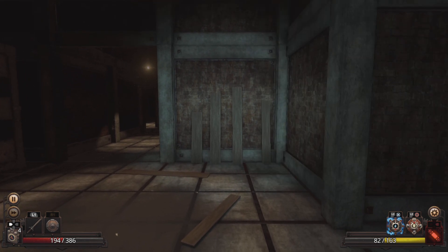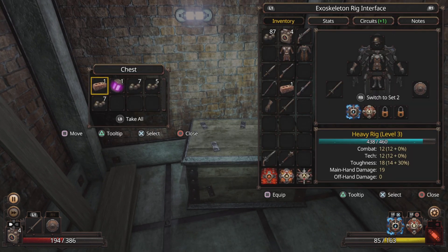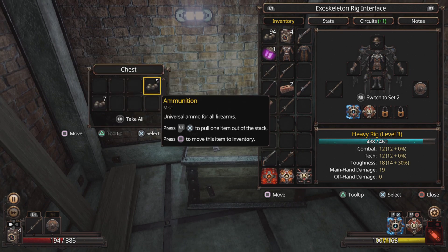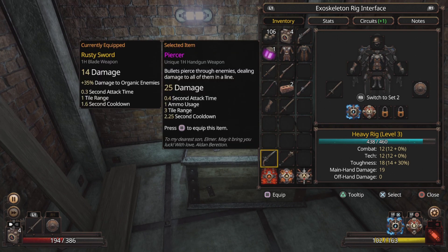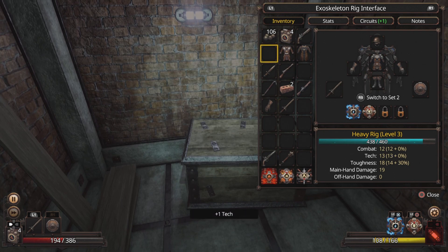Almost a level up. Let's check over here — there's something here. We got another brick, so we'll take it. What is this? New tech fuse — activate to permanently enhance your techno-something. This is for... damage? Toughness? Oh forget it, let's move. I'll take all these bullets since I used a bunch against that boss. Let's use it. Instead of 12, now it's 13 — plus one tech.